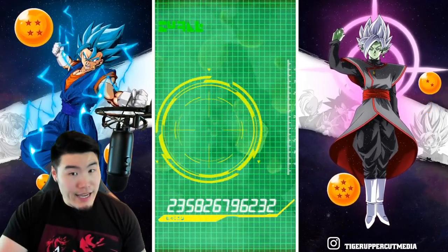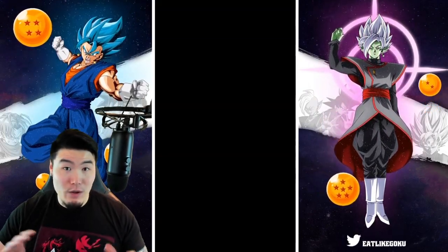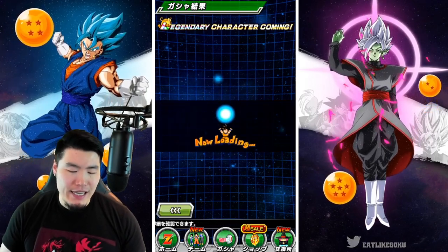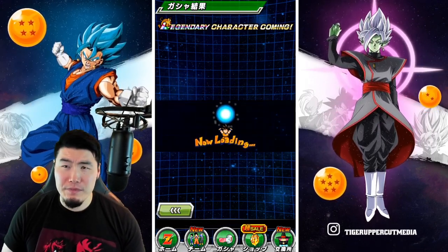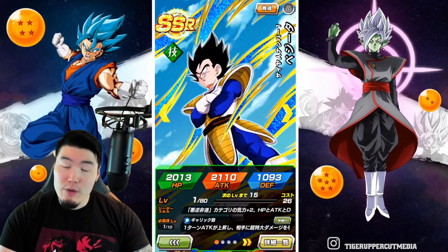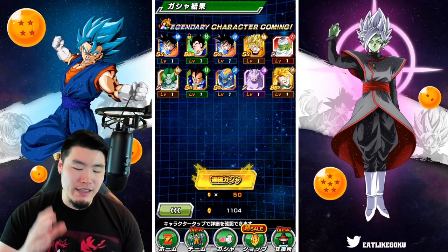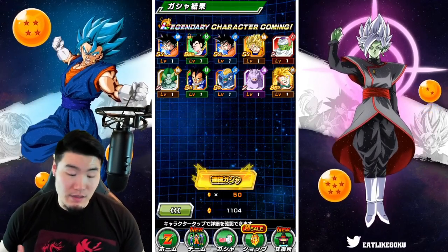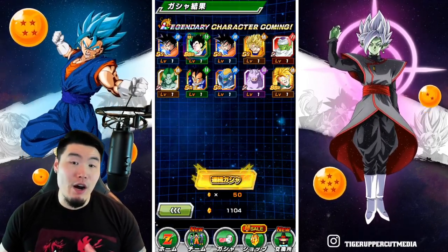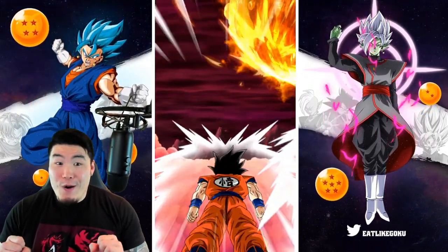I think some people will legitimately have mental breakdowns if Dokkan got shut down like Naruto Blazing did last year. A bunch of gacha games that came out around the same time as Dokkan are either shut down or on their way to being shut down. I don't think the Bleach one — Bleach Brave Souls — is doing very well. There are some OG gacha games that are on their way out. But Dokkan is just...